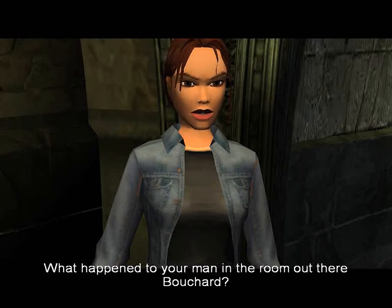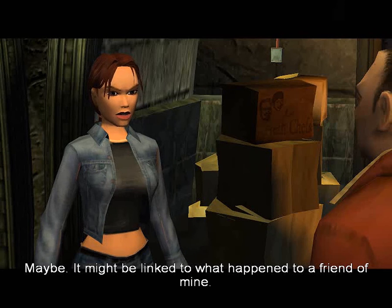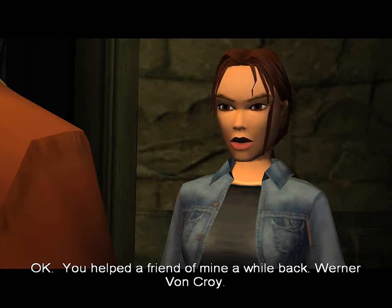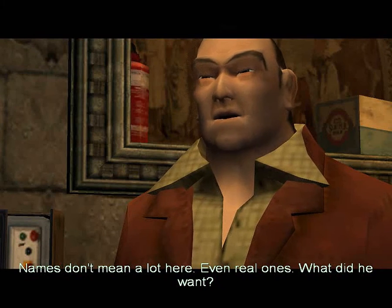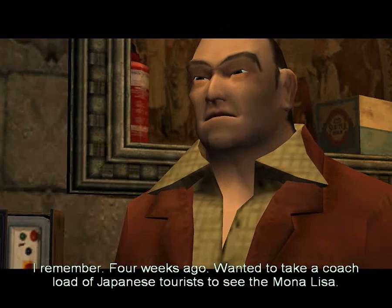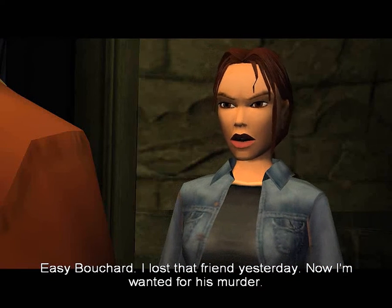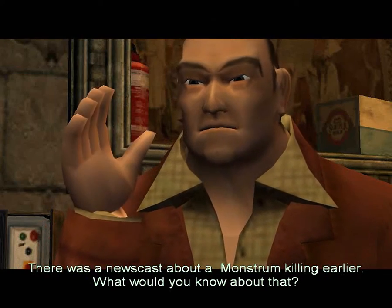What happened to your man in the room out there, Bouchard? To Arno? You've got something to say about that? Maybe. It might be linked to what happened to a friend of mine. I doubt it. Get her out of here. Do you know the name Eckhardt? Never heard of him. You helped a friend of mine a while back — Werner Von Croy. Names don't mean a lot here. Even real ones. What did he want? Maps and information on the Louvre. I remember. Four weeks ago. Wanted to take a coachload of Japanese tourists to see the Mona Lisa. Easy, Bouchard. I lost that friend yesterday. Now I'm wanted for his murder. There was a newscast about the Monstrum killing earlier.